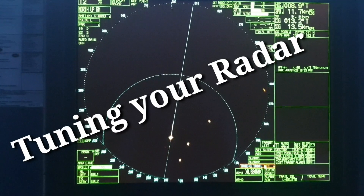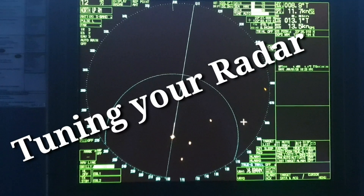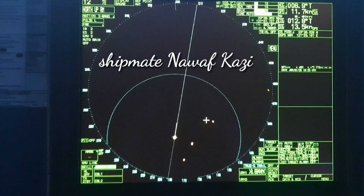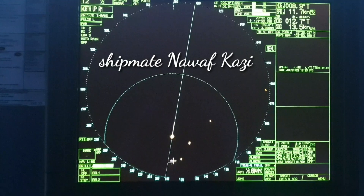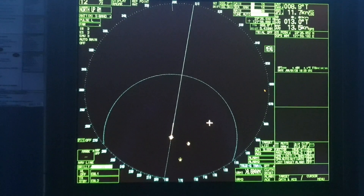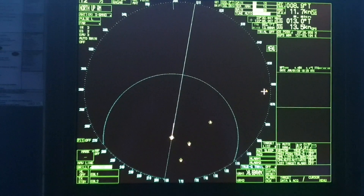Today we will see how to tune the radar correctly when there is rain and there is a lot of clutter on the radar. You can see a clear picture with four radar targets which can be easily acquired, and there is no confusion and no clutter at all.